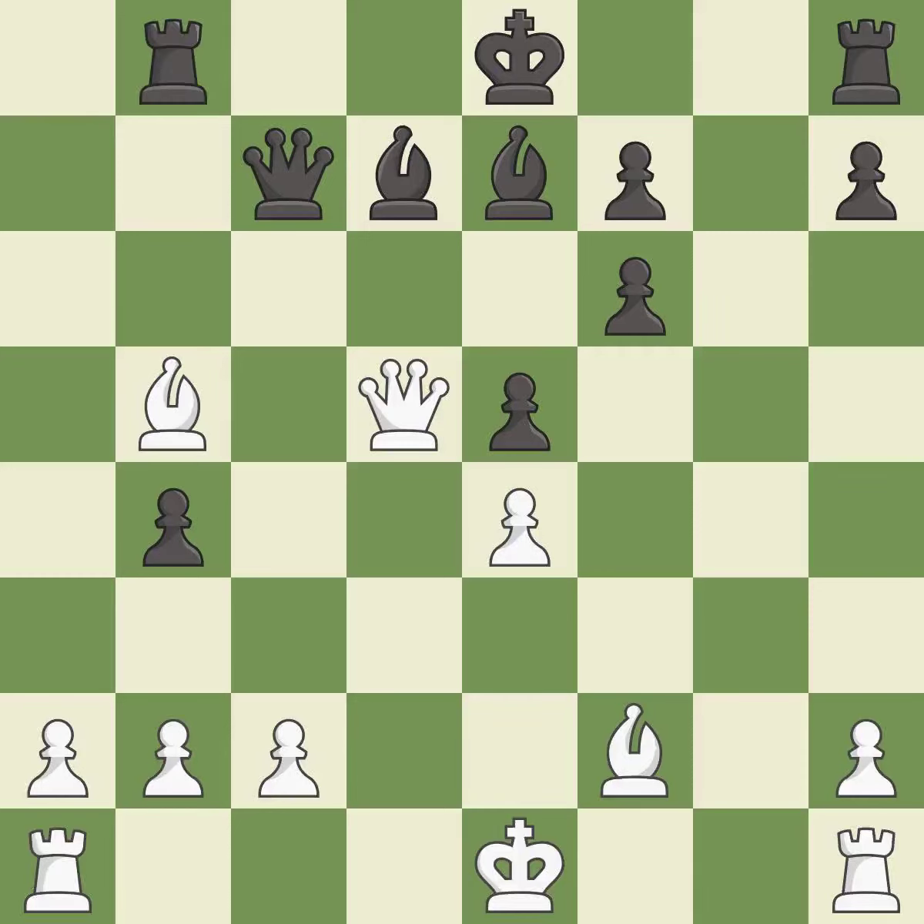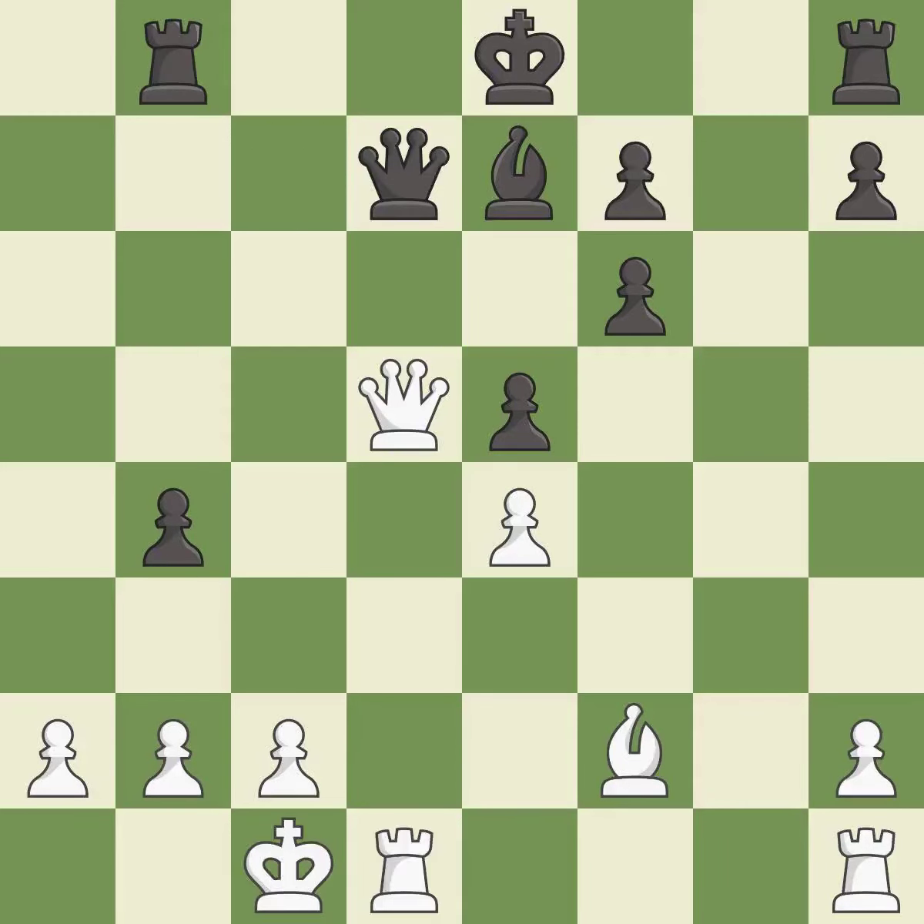This develops a piece while also winning a tempo on a bishop. After all captures, this is an equal trade and the only move that works. Taking back follows. The rooks can now see each other, allowing them to provide mutual defense.